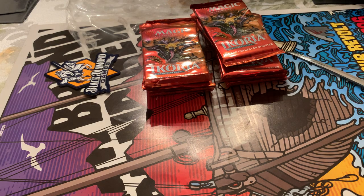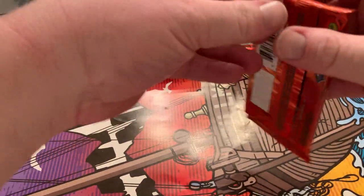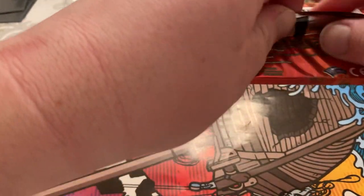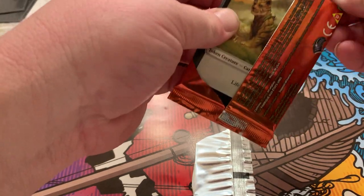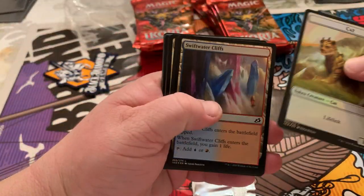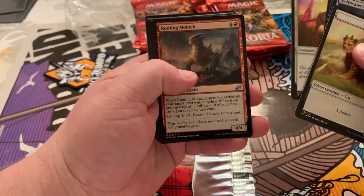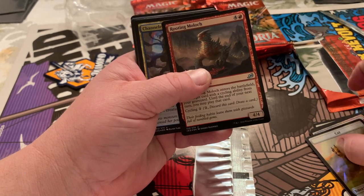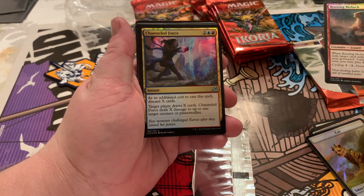I think we know the rest of this, let's get to it. We're going to set our foil commons aside. Let's see how our packs are looking. First collector's edition box for me. Looks like we got a cat. Swiftwater Cliffs. Aegis Turtles. The Y-Sama. Down to Rooting Moloch. Got me a foil. Channeled Force.